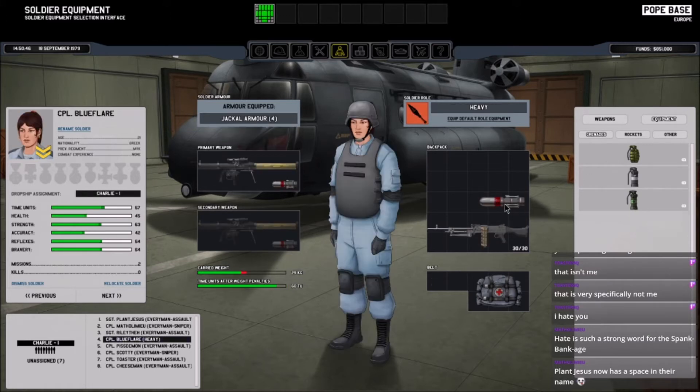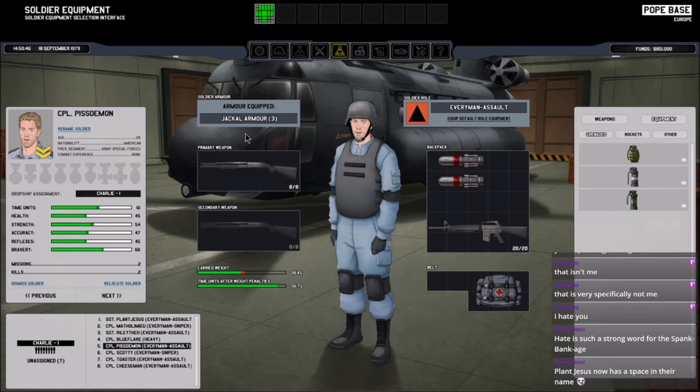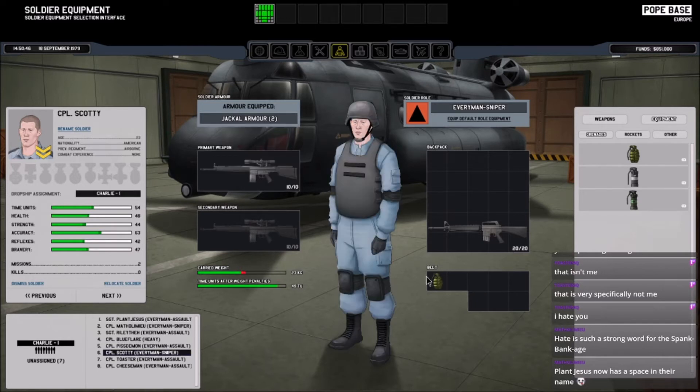Wow, we finished all eight sets! It is time to suit up all the people. Jackal armor means most people are dropping a spare weapon. Jackal armor means you can't carry a shotgun. Jackal armor means no sniper rifle for Riley, but he does get a medkit and some grenades. Piss Demon is going to carry one spare rocket for Blue Flare.